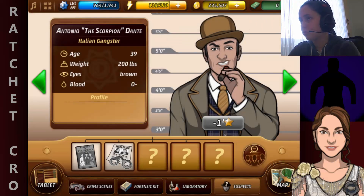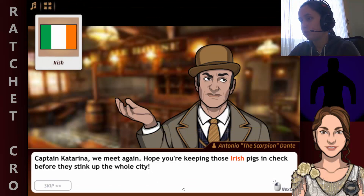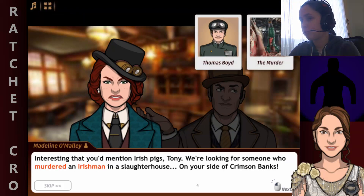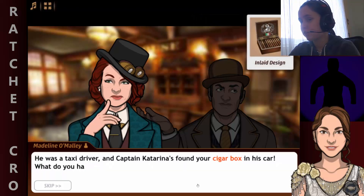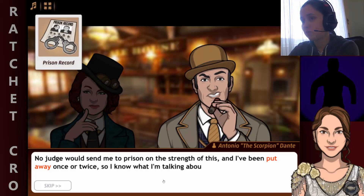Now let's go talk to Tony the Scorpion. We meet again. Hope you are keeping those Irish pigs in check before they sneak up the whole city. Funny you mention Irish pigs, Tony — we're looking for someone who murdered an Irishman in a slaughterhouse on your side of Crimson Banks. There was a taxi driver and Katia found your cigar box in his car. You tried to pin a murder on me because I took a taxi once? Porca vaca, that's pathetic. No judge will send me to prison on a stretch like this — I've been put away once or twice, so I know what I'm talking about.